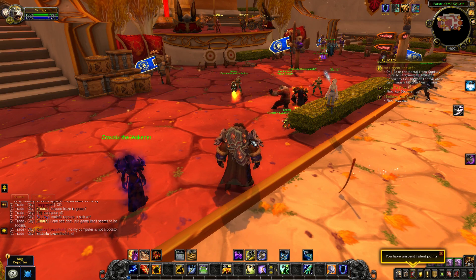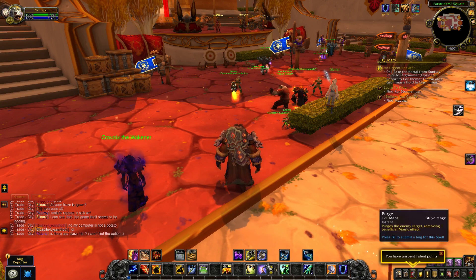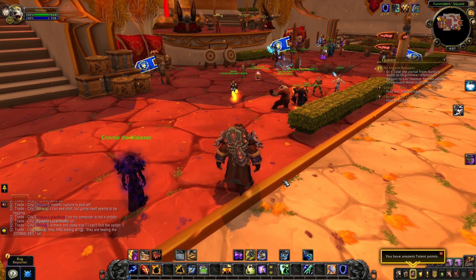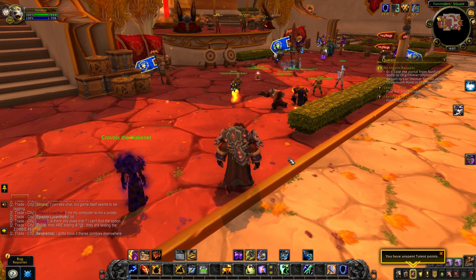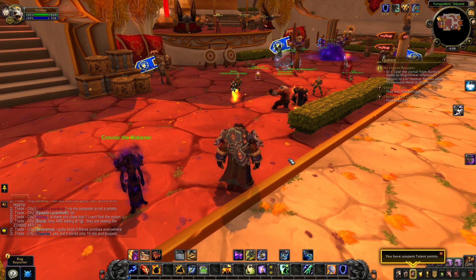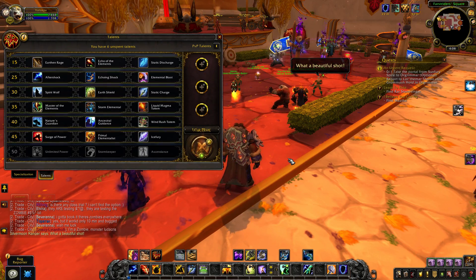Another thing is Totem Mastery - it's pretty bad as a talent. It spawns a Searing Totem, a Healing Totem, and an Earthbind Totem. Earthbind and Healing Stream are nice, but on a talent row that's supposed to increase your damage it wasn't strong enough. Searing Totem wasn't going to cut it because Blizzard brought back the original Searing Totem without scaling it whatsoever.